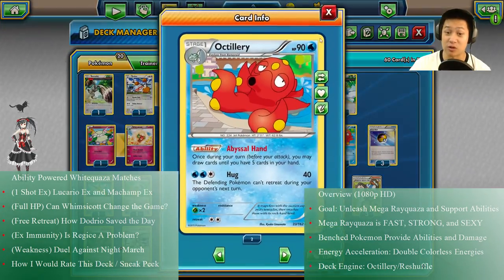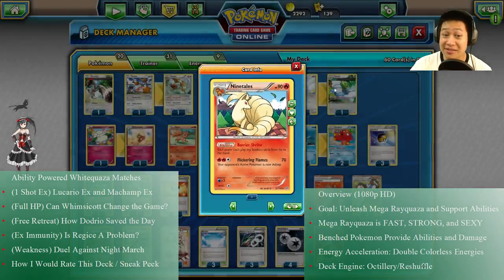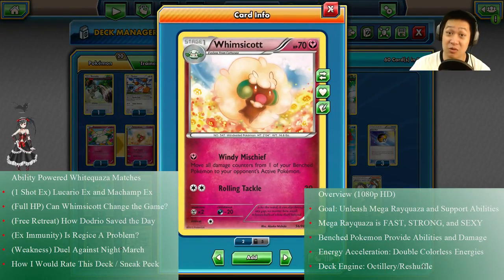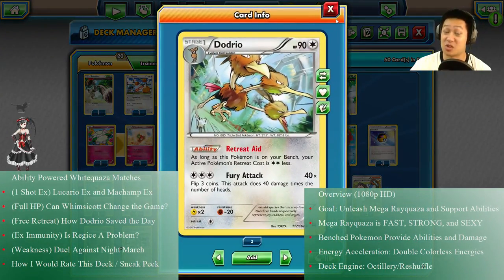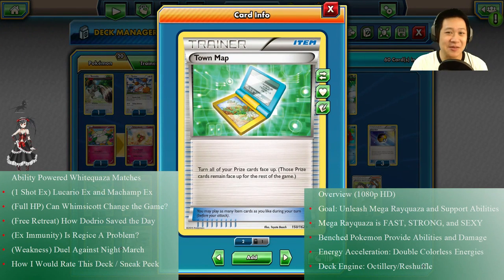Of course Octillery and Ninetales are probably the biggest priorities. Altaria not so much — it's really a fight between Whimsicott and how bad you need the healing versus how bad you need the retreat. We've got the Town Map, because it turns your prize cards into a buffet. You're gonna get so many prize cards, and you want to pick whatever makes it worse for your opponent.